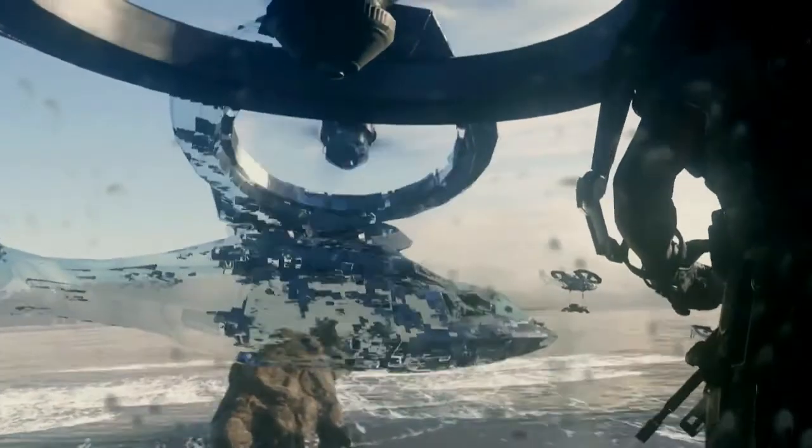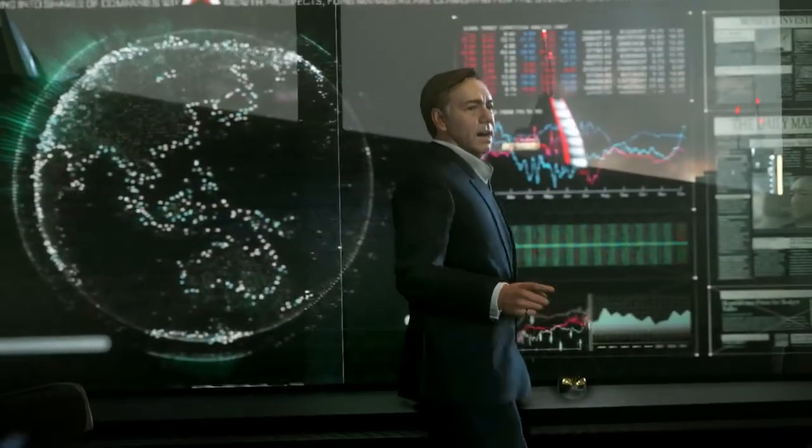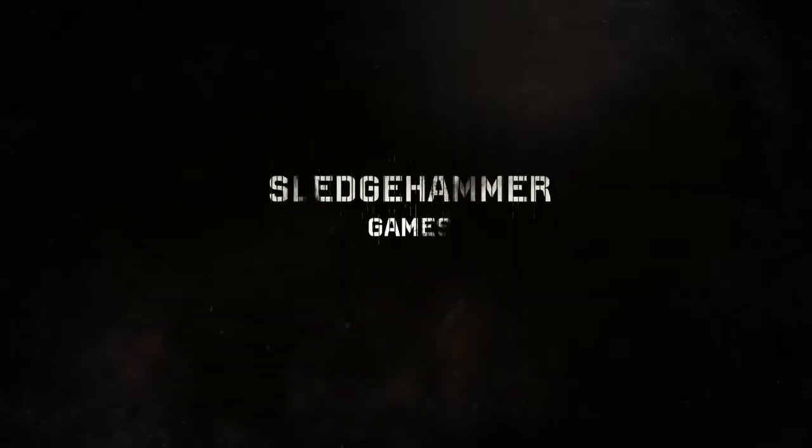In the next frame we actually see the cloaking mechanism on the dual rotor aircraft like I was talking about. Moving on, we get to see our main antagonist Kevin Spacey, aka Jonathan Irons, in this game. What we know so far is that Jonathan Irons is the leader of the Atlas Corporation — he's at the helm of it and has tremendous power, so we all know where that's going to lead us.